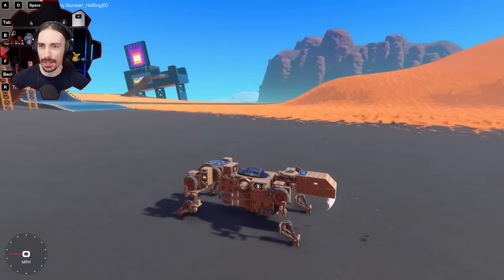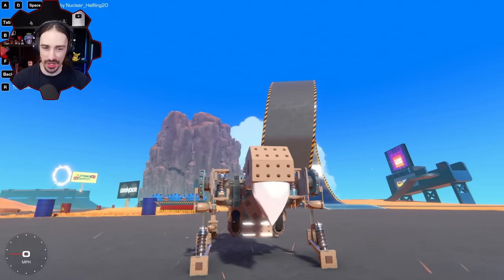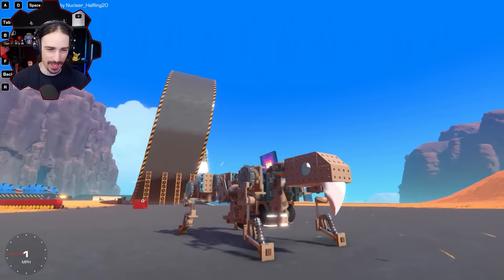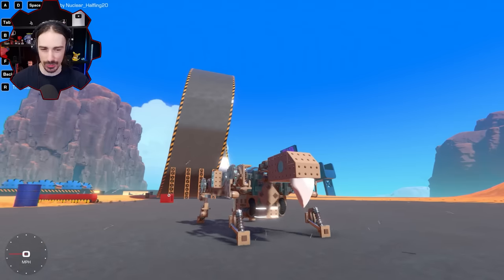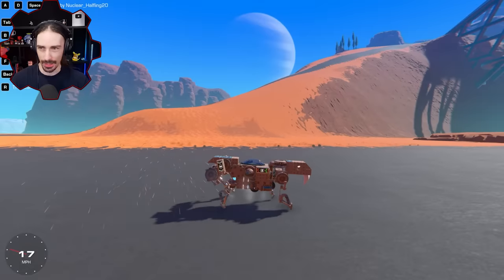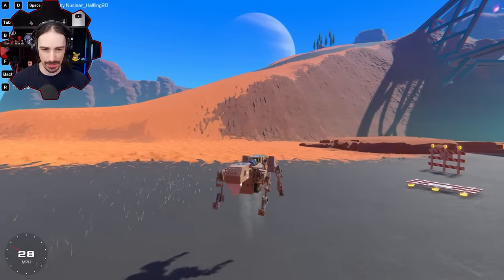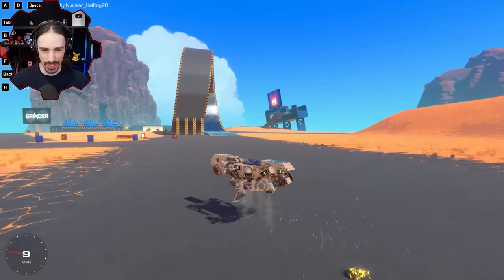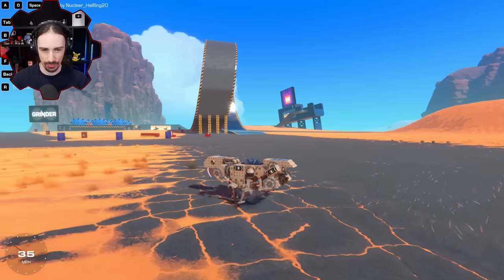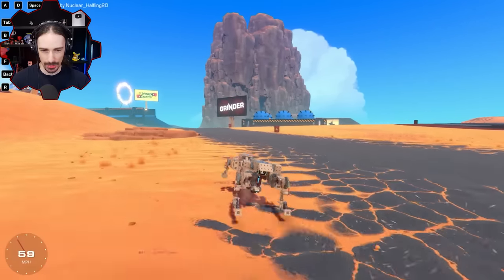Up next we have a warg by Nuclear Halfling 20, and it has one tooth — one gigantic tooth on the front. You better watch out, because if he uses that tooth on you, it's probably going to be a one-hit kill. There are just three buttons on this thing. It broke itself, but it just needs a chance — it just needs to get in a nice groove, a nice level. There we go, level off.